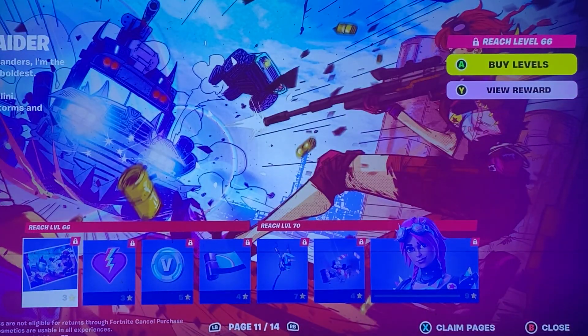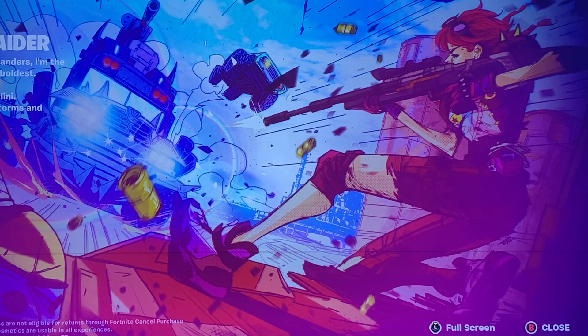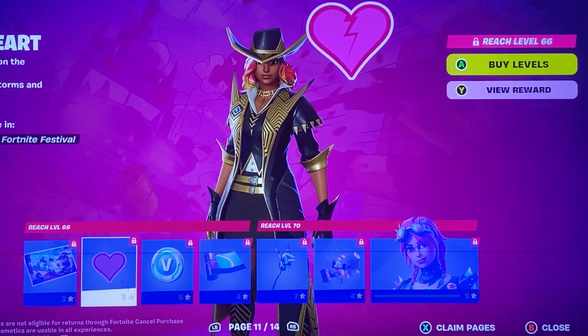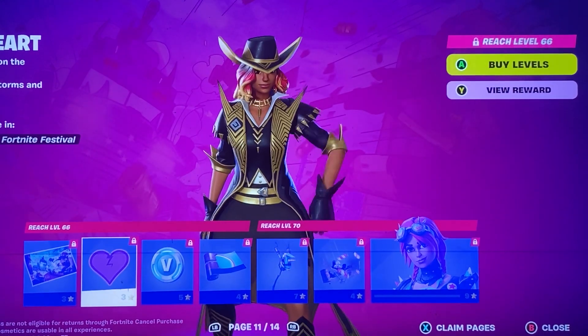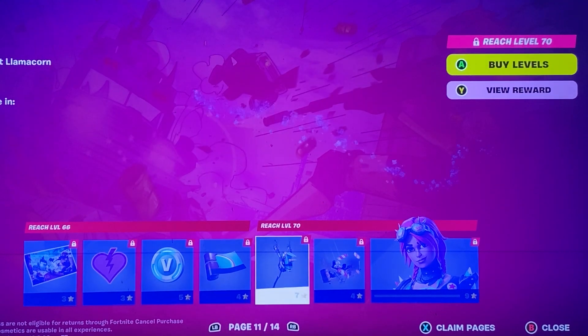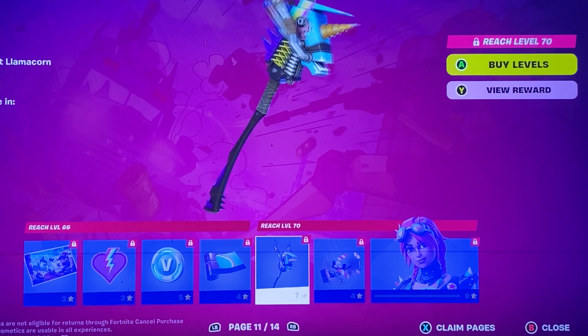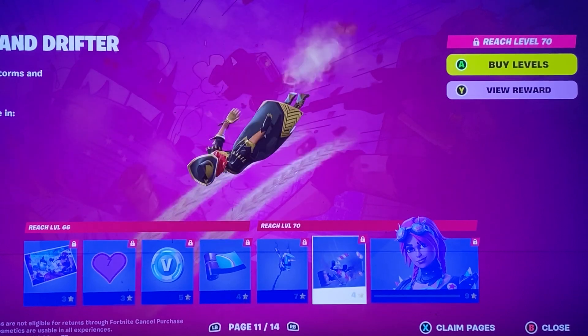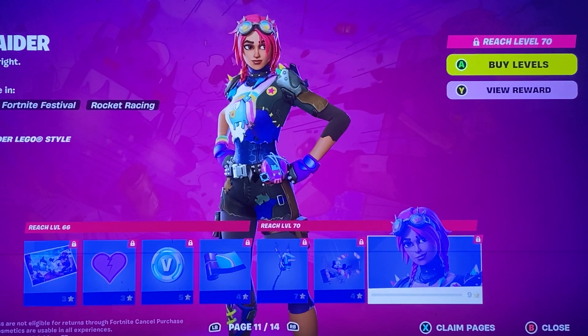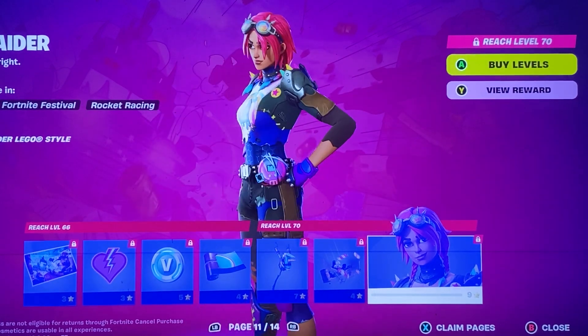Then we have Bright Raider. Now with this skin, I don't know, I like it, but it was supposed to be a leaked skin — like in the files, or what do you call it, the surveys — but they changed it to be Bright Bomber. We have the Bright Heart Animated Sticker, you got V-Bucks, you got the Wasteland Bright Gunwrap, the Bitey Pickaxe — pretty badass — Wasteland Drifter Contrail, and then Bright Raider herself. Pretty cool skin, I honestly love it.